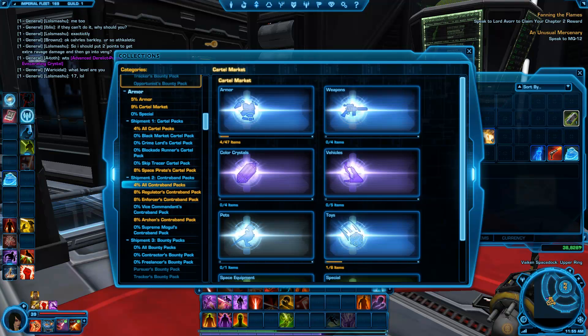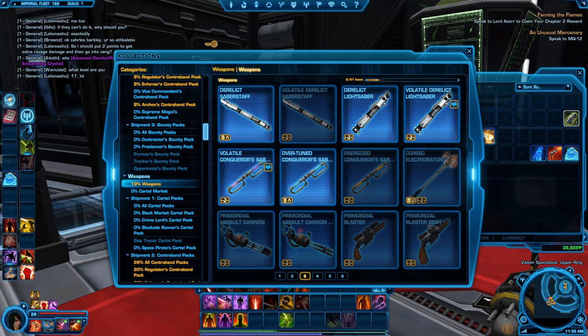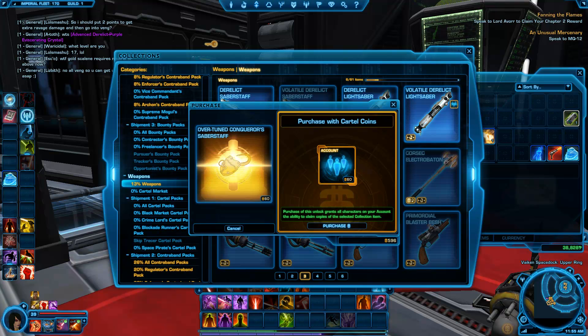So let's start off with weapons right here. I have a couple of weapons here that I've unlocked for all characters in my account, and it only cost me about 60 cartel coins.